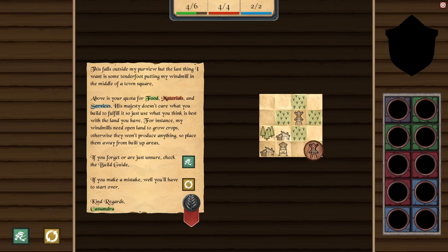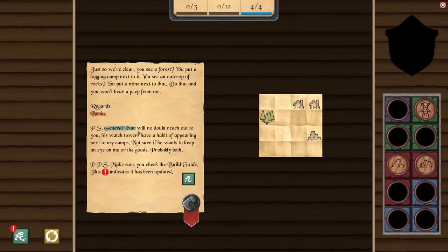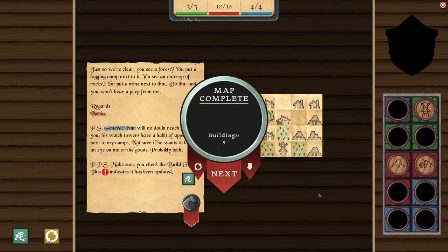We need a certain amount of food and resources. You see a forest, you put a logging camp next to it. Mines next to rocks will produce ore. Logging camps next to forests will produce wood. Windmills use open land to grow wheat. So we want to use all of this information combined to best gain our resources. There's only one rock, so I don't know if we can do much better than that. We'll do something like this and then we'll have a windmill here — that's what we want.